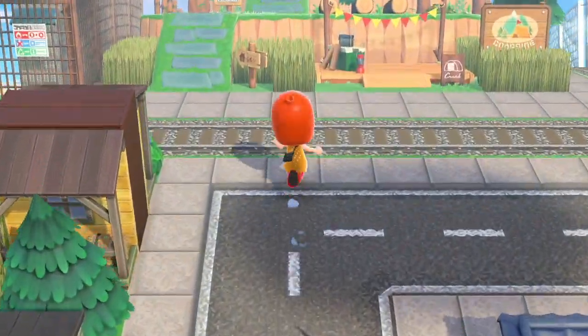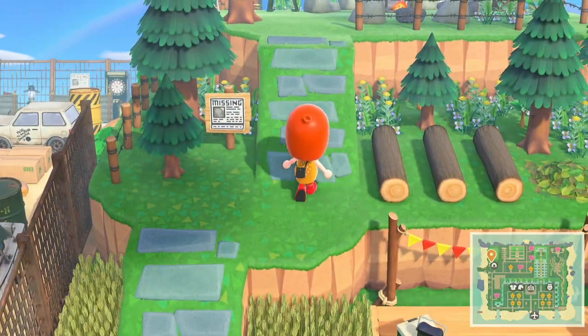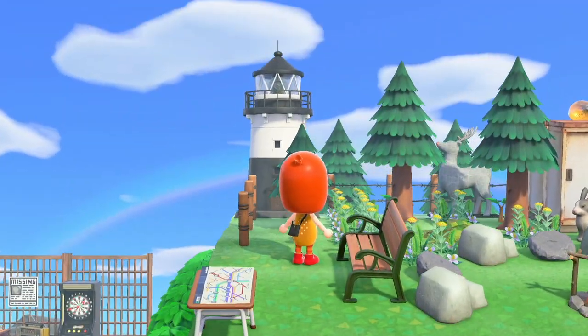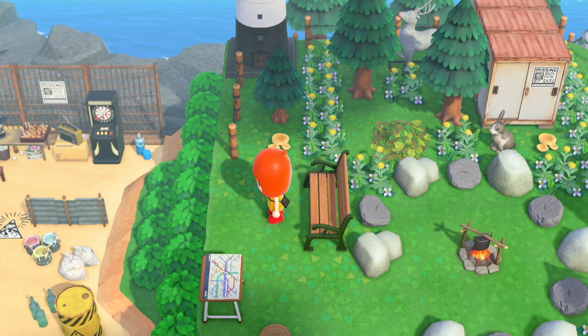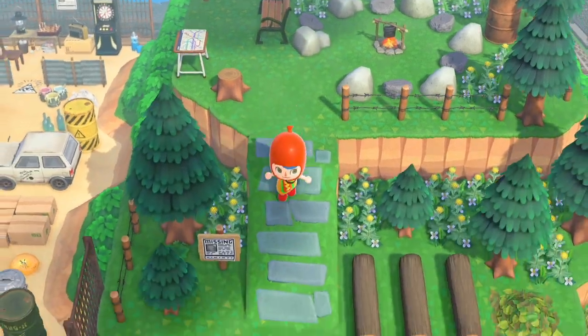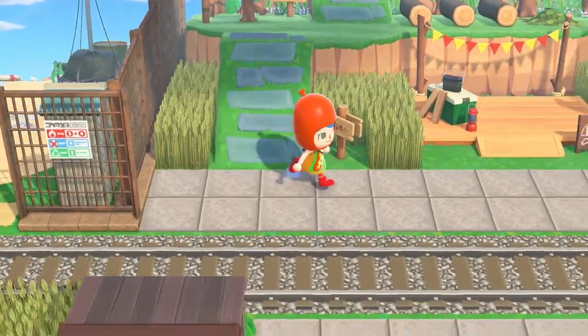This must be the lighthouse area. Yeah — we've got the deer in the background. That's what I was waiting for. Get the little bench here, look out at Arcadia Bay. Little hippies. Little logs falling on me, trying to kill me. Campsite.